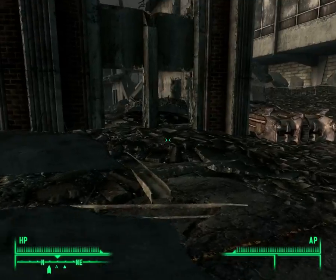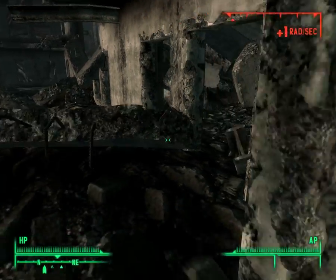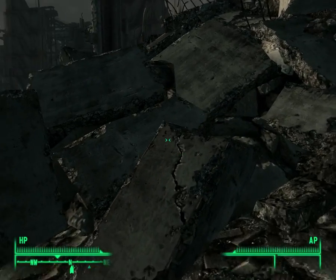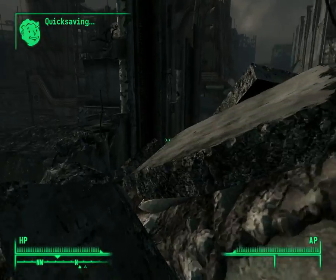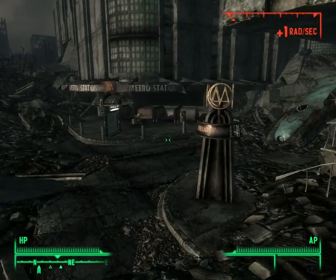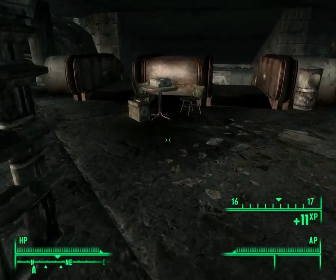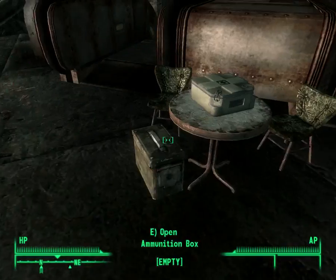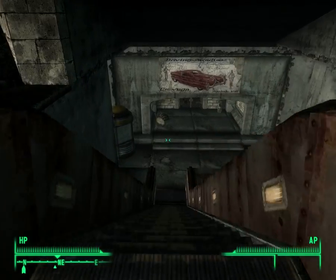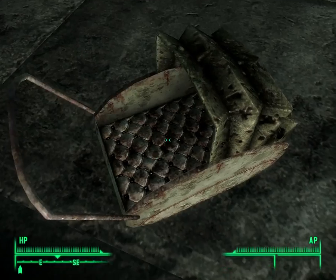There's something over this way — other than heavy radiation, I hope. Click save. Ah, Vernon Square East. Three .30 caliber rounds, two Stimpaks — not bad. Let me just check this carriage quickly. No bomb.